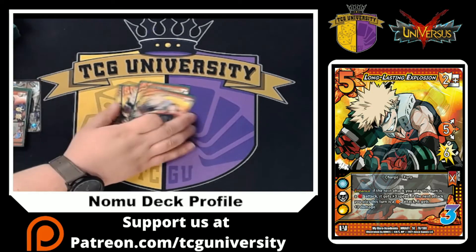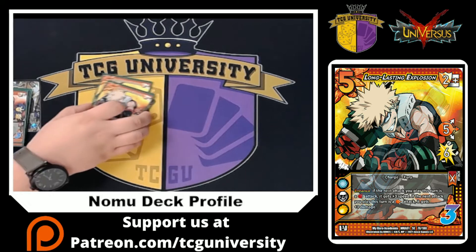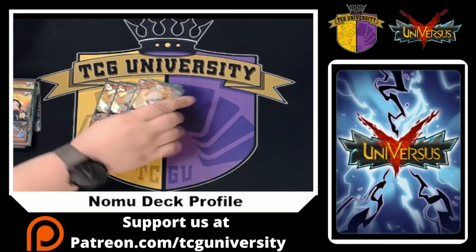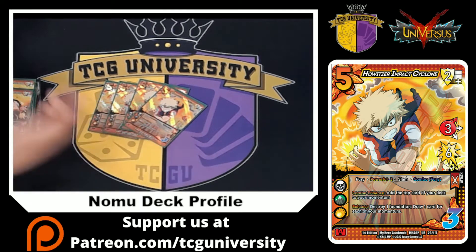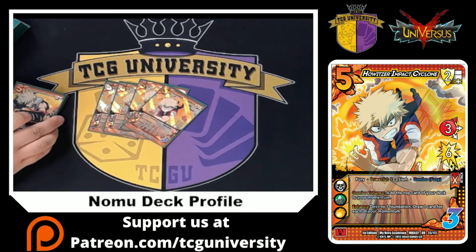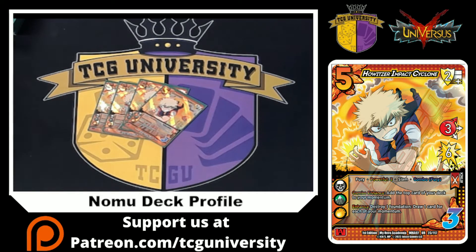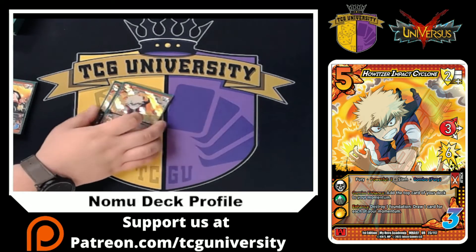We are playing four Long Lasting Explosion. This is a very good leadoff card — it's a five difficulty, making it a five mid for 11 with Nomu. Enhance: if the next attack you play this turn is a high attack, it gets three speed; if it's a mid attack, it gets three damage. A lot of the time I ended up playing this into Howitzer Impact Cyclone, making it a six-six or six-11 with Nomu. It's powerful three and combos with fury, which all of our attacks are. Combo enhances let you add the top of your deck to momentum, and the normal enhance lets us destroy a foundation to draw cards for each momentum. Since Nomu is a five-hander, drawing attacks is hard, and this card circumvents that by letting us see more cards in a turn.